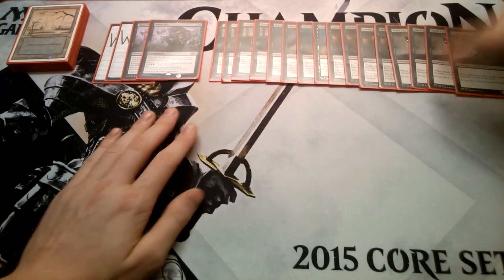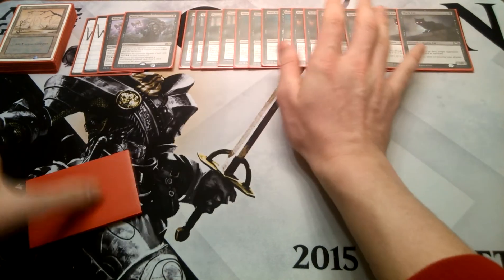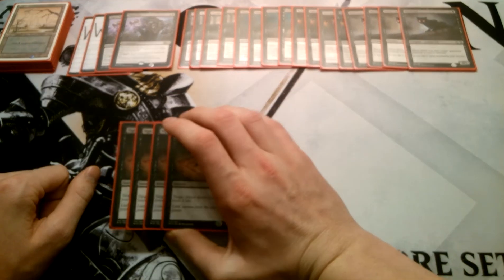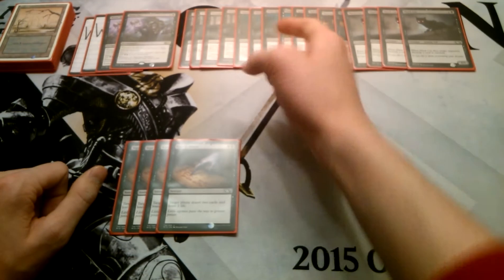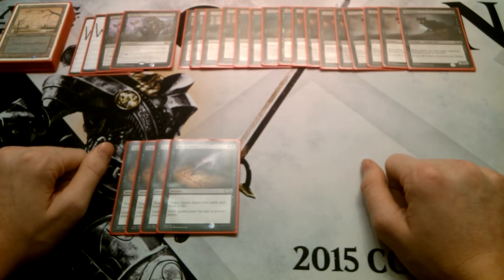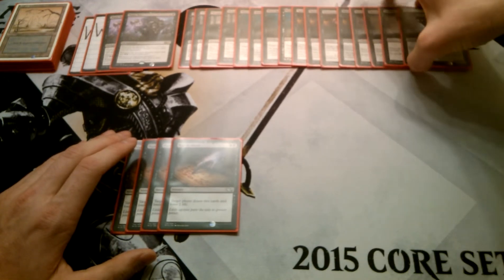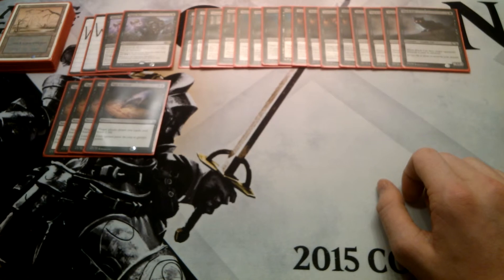Next up, we have filler cards — cards to make Waste Not not a dead card. Cards that fill up your opponent's hand so you can make them discard. Sign in Blood is good because it says 'target player,' so you can target yourself if you need to, or target your opponent. If you have a dead Mind Rot in hand, you can make them draw two and then pitch them to Mind Rot with your Waste Not on the field. Typically I do use this on myself because drawing two for two mana is very good in this deck — you want to keep your hand pretty full.